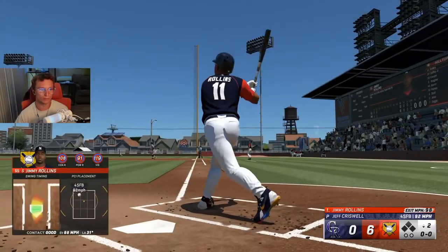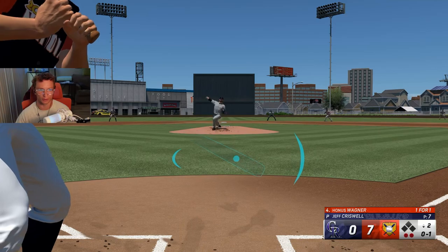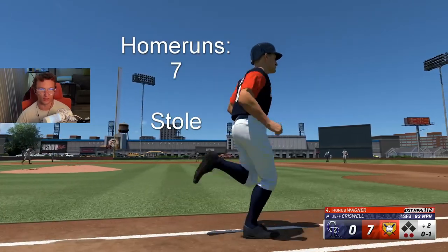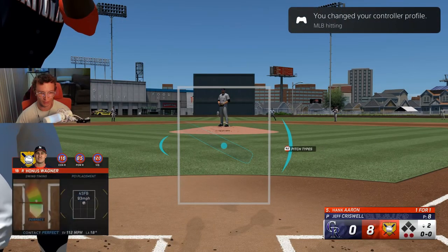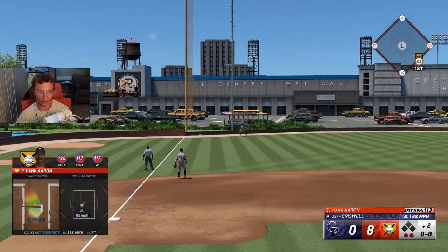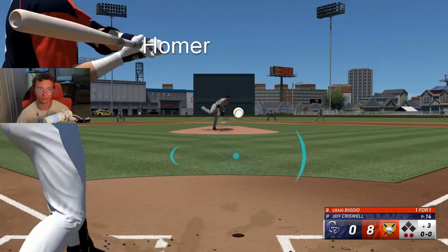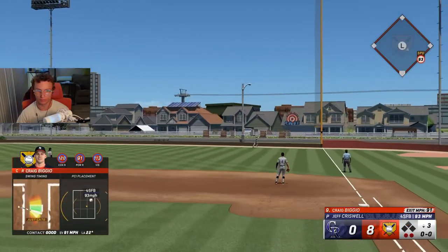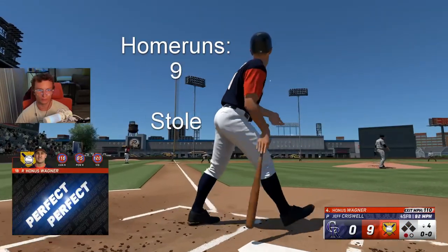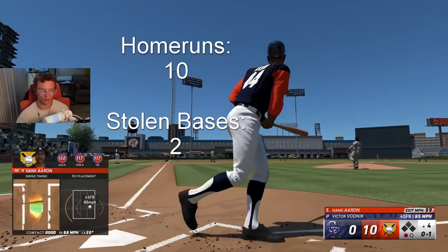This is going well. You're telling me Honus Wagner with 99 bunt can't bunt a fastball down the middle? That's a problem. We'll just have to make this one the home run game. The 50 steals might take a lot longer — just getting guys on base without getting out and then having them steal every time is going to take longer. The amount of attempts is probably going to be harder. We're going to try to steal with Hank Aaron here, get a good jump. Stolen base. There's our second stolen base. There's number 9 — not even in double digits yet, so you can tell how long this is going to take. Number 10. Double digits.